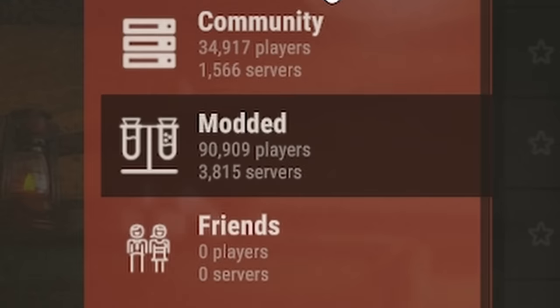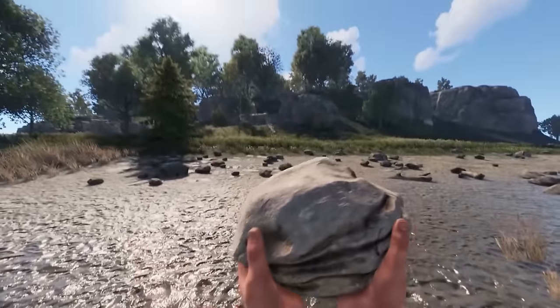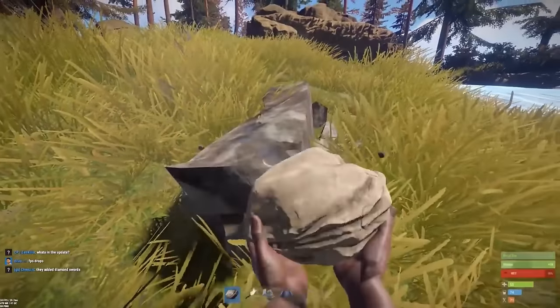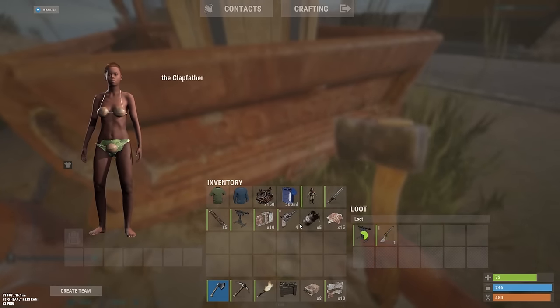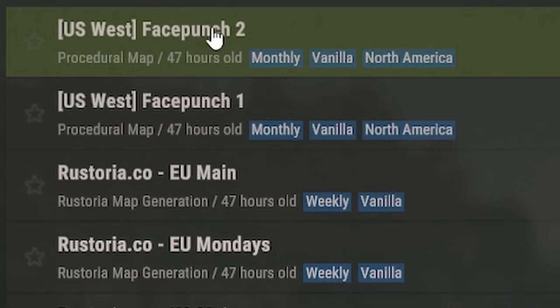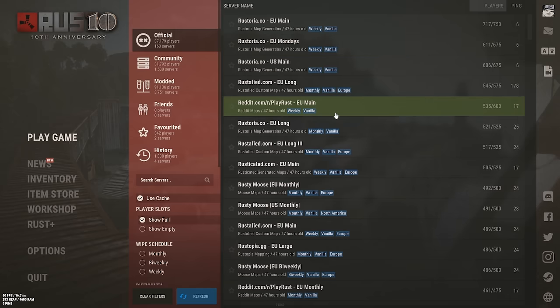We need to pick between modded vs vanilla. Vanilla is just the game in its basic form with no mods. Modded can have gather multipliers or kits to help you get started. I personally prefer vanilla, but modded is a great way to get started — a little more newbie friendly. If you do pick vanilla, make sure you pick an official server. Avoid the Facepunch ones since there are no admins and typically more cheaters. Rustoria, Reddit, Rusty Moose, and Rustify are all good ones with active admins.